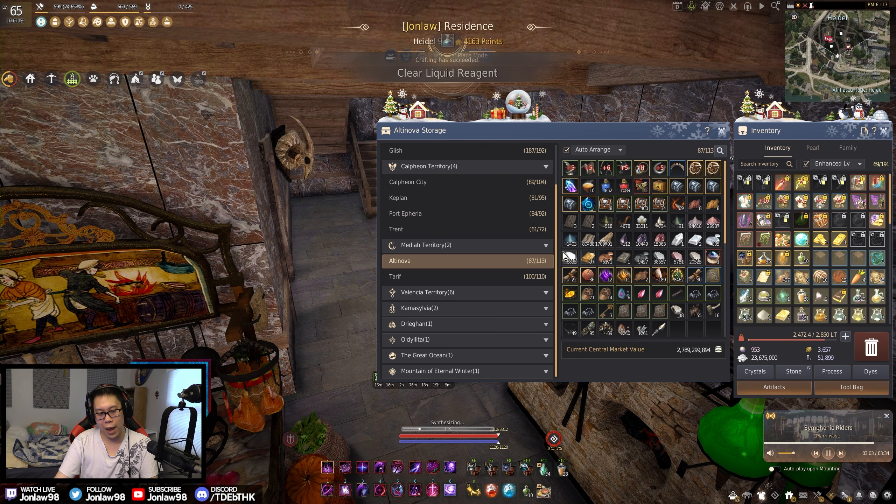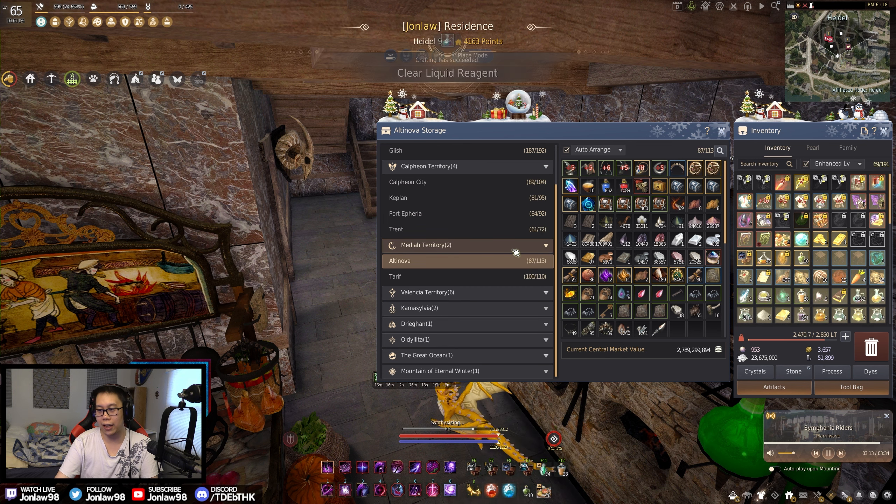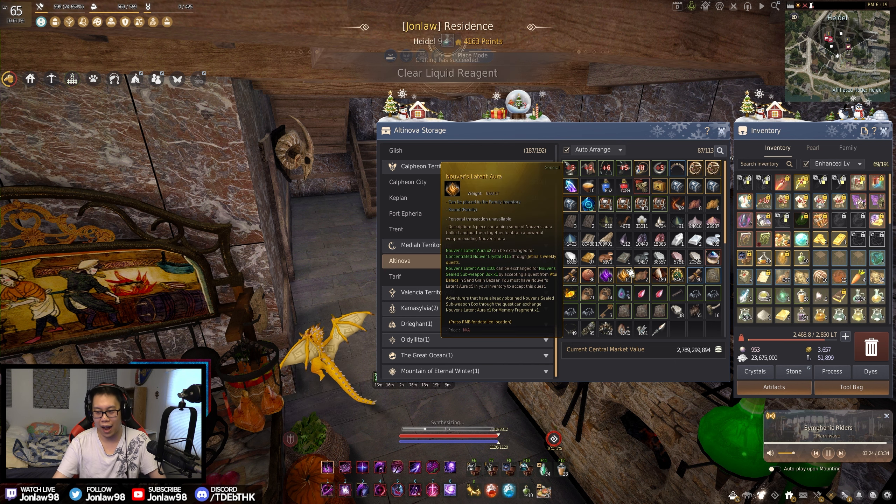Keep your storages a little bit separate. Trent is event items I'll probably never use again and random node stuff picked up over time — kind of a dead storage, but cool. Moving to Mediah: Altinova and Tarif are more just nodes.